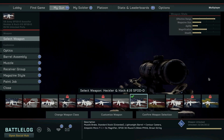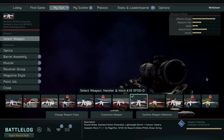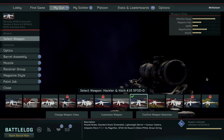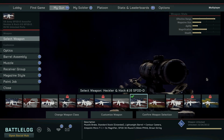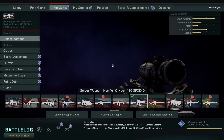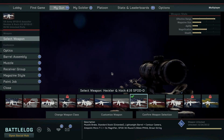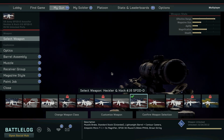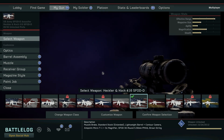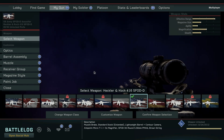Hello everybody, Don't Blink here again with a Medal of Honor Warfighter quick tip video. I'm going to be sharing my understanding of the MyGun user interface, which is used to customize weapons in this game. For those of you who have been having difficulty coming to grips with this admittedly complex system, I know a lot of people think that it's poorly laid out and difficult to use. I do agree that the learning curve is a little bit higher than it should be, but there are so many customization options in this game that I understand completely why they laid it out in the way that they did.